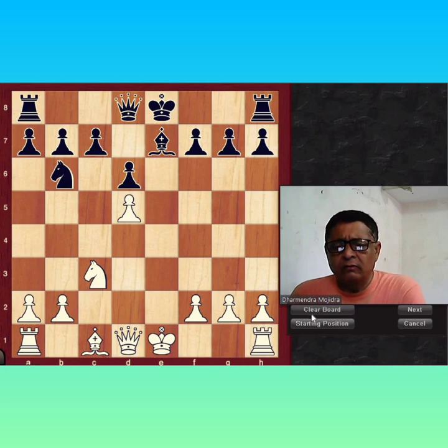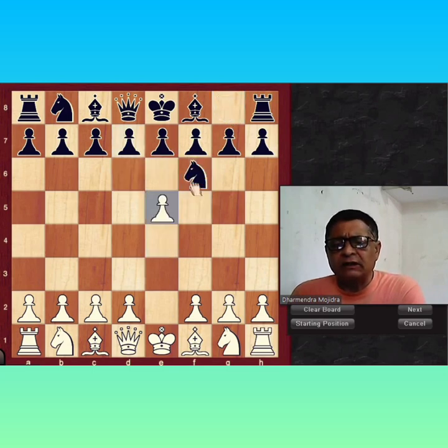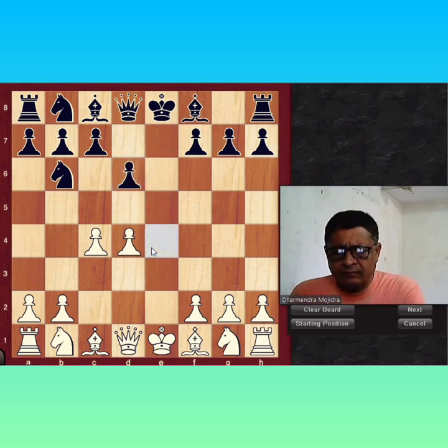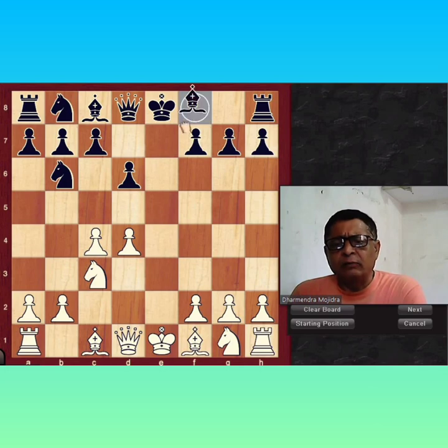Again I repeat the variation: E4, Knight F6, E5, Knight D5, D4, D6 and D4. After D6, Knight C3. We have already seen the variation of Knight C6, now the main point is Bishop D7.